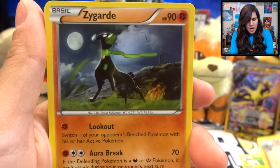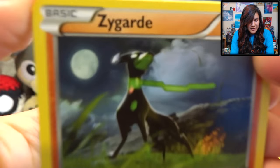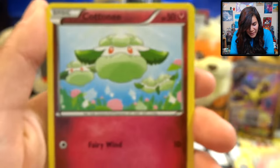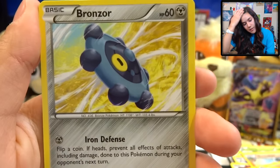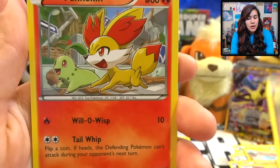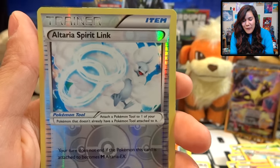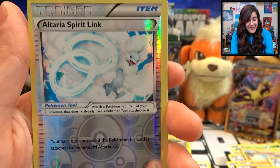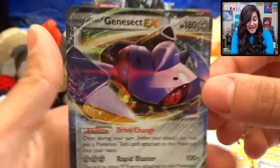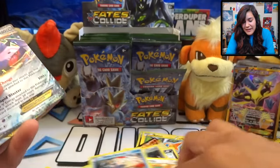We got a Wormadam, also got a Zygarde — he looks like a dog guard, go doggo — Whimsicott, a Cottonee, Bronzor, also got a Seal, another Seal, a Snubbull, Fennekin, and Azurill. Altaria Spirit Link, and a Genesect EX, which I did not know was in this set. But what in the world is up with our pulls right now?